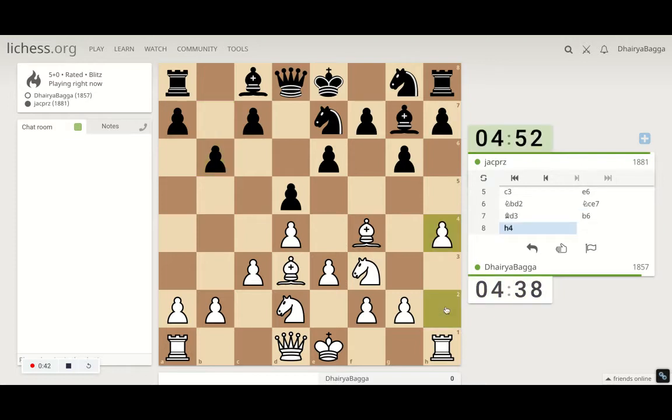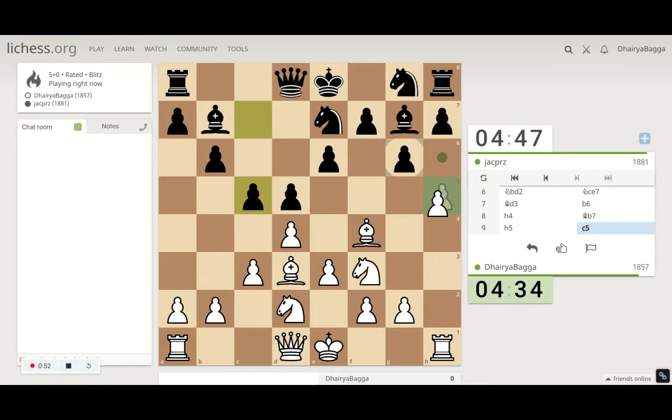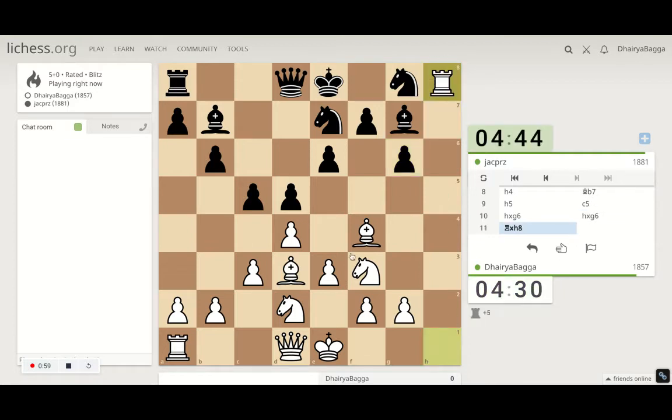Now that the setup is done, I prefer attacking rather than castling. I can still push the pawn forward — it allows a trade, so I'll take. He takes back, I take the rook. He cannot castle on the kingside now that the rook is gone.